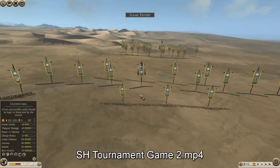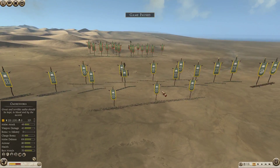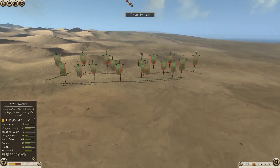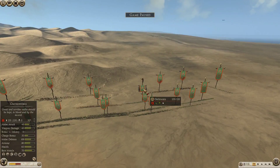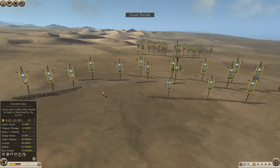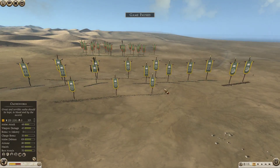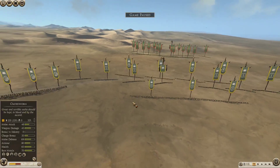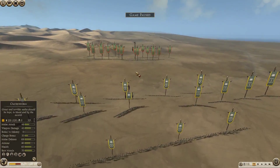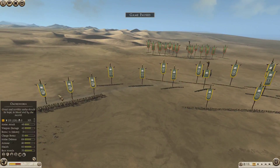G'day everyone, Granator here once again with the second game in the SH Clan Tournament. I've brought Tillis against Boyoi — my opponent SH Maul chased first and chose Boyoi, so I had to bring out the big guns with Tillis to face that. I didn't really want to use Tillis at this stage, but because of the use-it-lose-it rule, once I use them they're off the field. I really wanted to get this game done, so I brought out the big guns — we'll see how it goes.